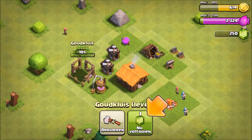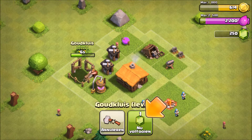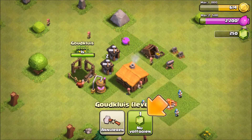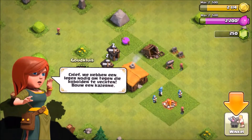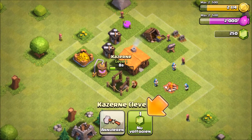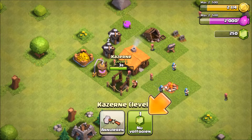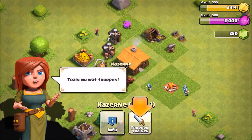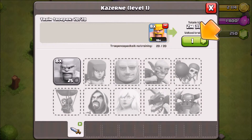Now you need a safe for all the gold. Green monsters again. Now we're building the cannon and we're gonna make some barbarians to demolish the goblins.